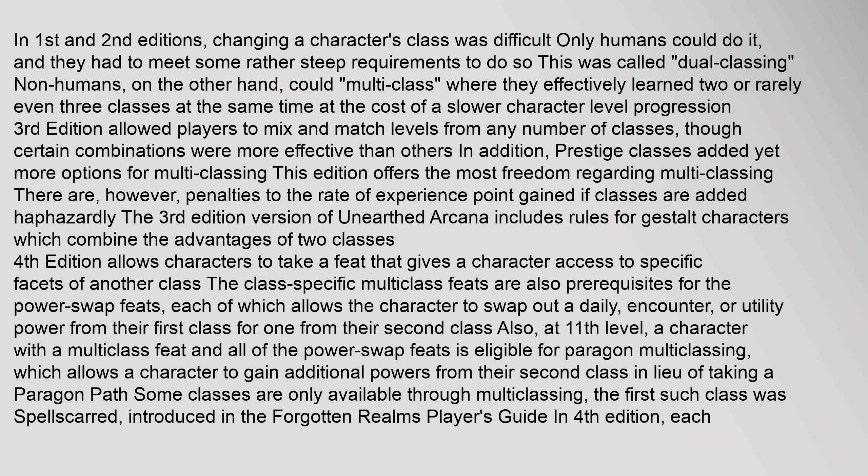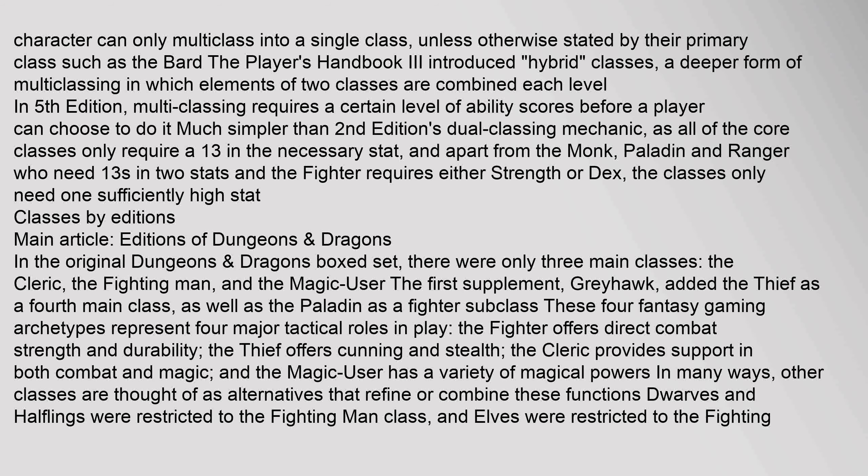Fourth edition allows characters to take a feat that gives access to specific facets of another class. The class-specific multi-class feats are also prerequisites for the power swap feats, each of which allows the character to swap out a daily, encounter, or utility power from their first class for one from their second class. Also at 11th level, a character with a multi-class feat and all of the power swap feats is eligible for paragon multi-classing, which allows a character to gain additional powers from their second class in lieu of taking a paragon path. Some classes are only available through multi-classing; the first such class was Spellscard, introduced in the Forgotten Realms Player's Guide. In fourth edition, each character can only multi-class into a single class unless otherwise stated by their primary class, such as the bard.